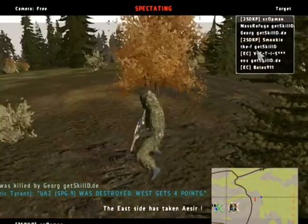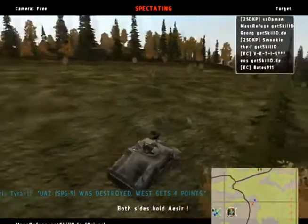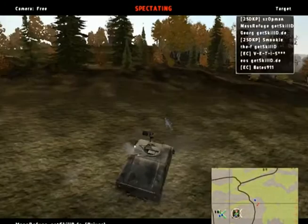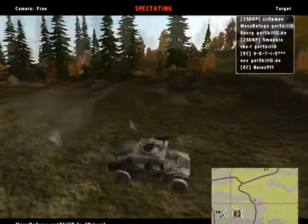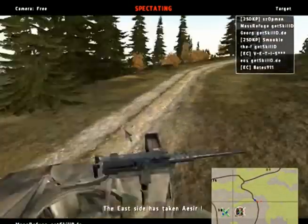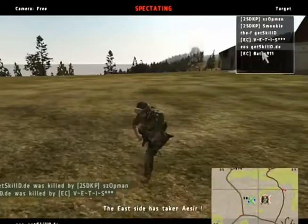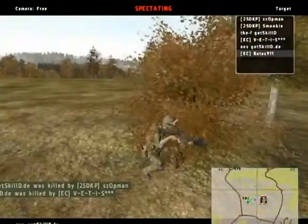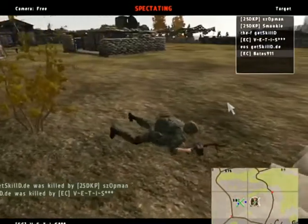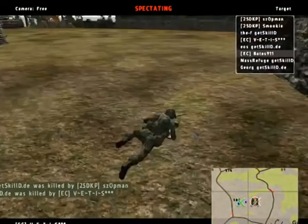Mass Refuge is coming with a Humvee to destroy the respawn truck. He's on fire, trying to make a push. I think he saw the respawn truck and is trying to get a better position to engage and get a one-on-one situation at the castle. Mass Refuge gets killed — nice try though, because it's hard to achieve something when fired upon by two enemy soldiers. He's injured to the legs but managed to clear the castle by getting his opponent.